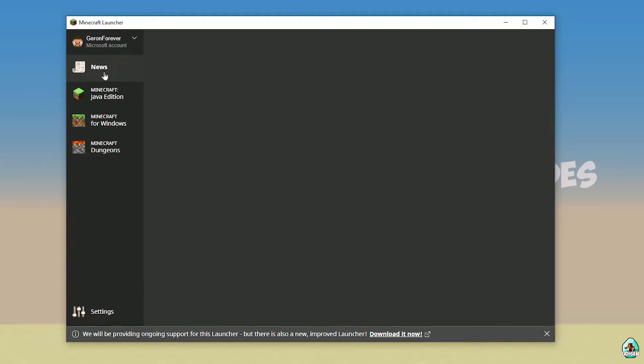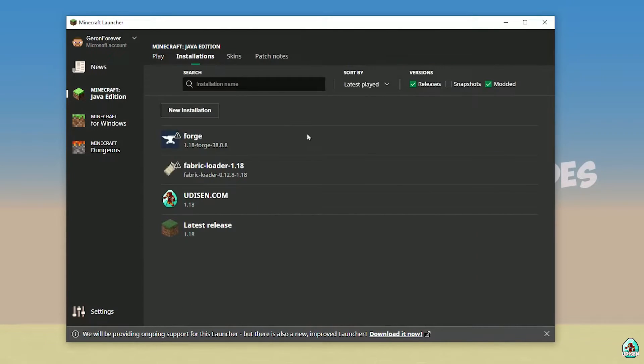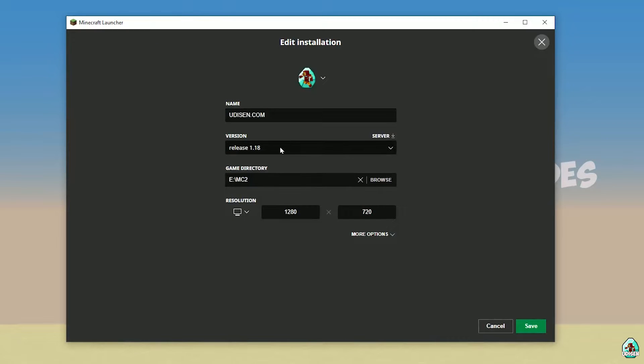Open Minecraft Launcher as usual and go into Minecraft Java Edition, then go to Installation. Here, find Udison — no Udison — tap New and type Udison YouTube, then press Create. Press the left mouse button on Udison.